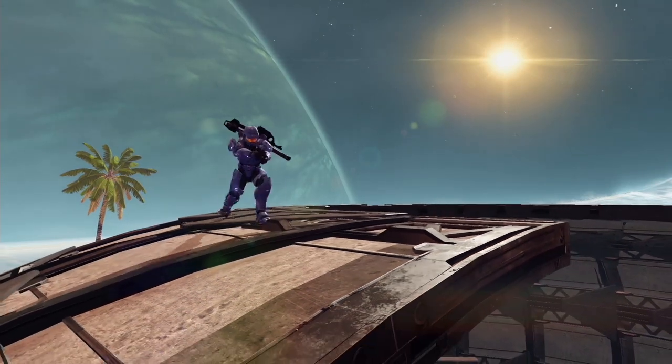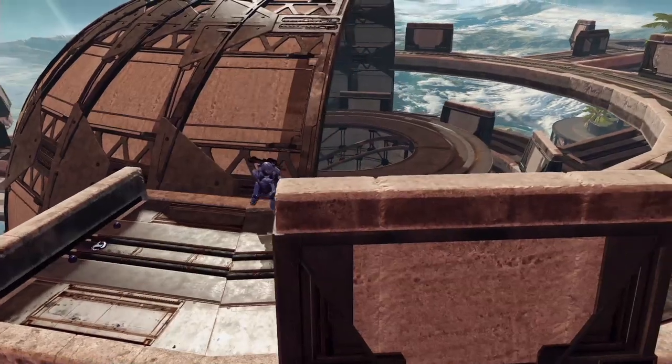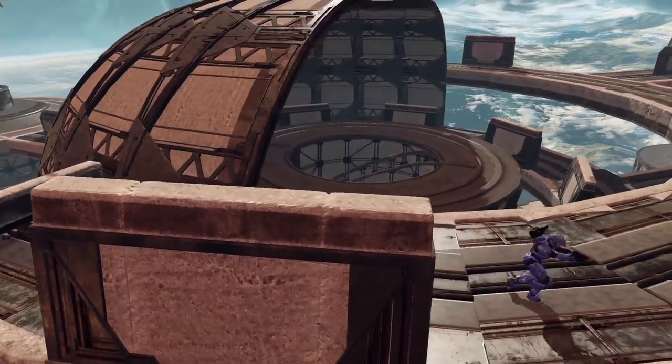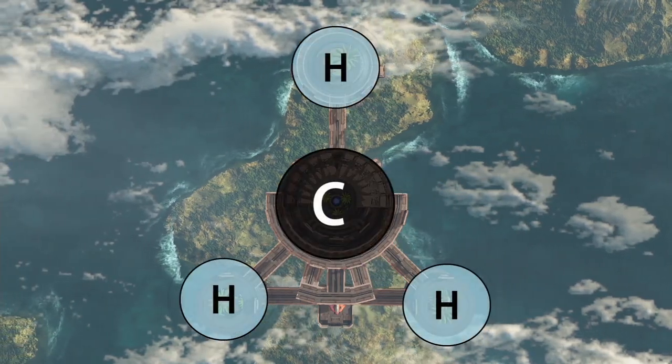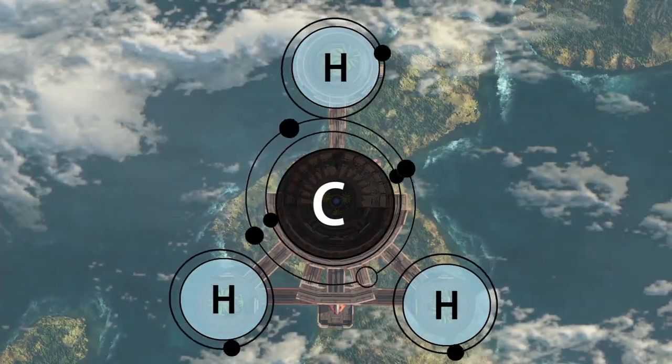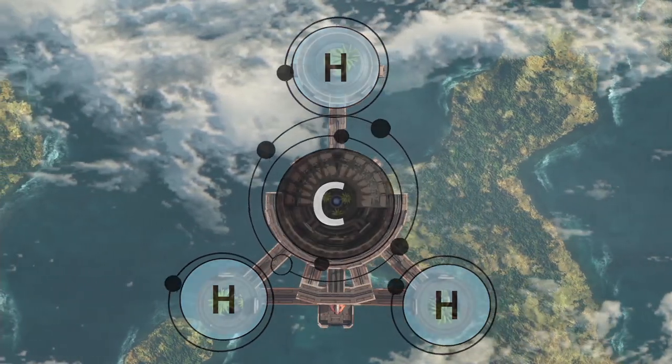The reasoning behind the name 'Methylium' is that from an aerial view looking down on the map, it does look like a methylium cation molecule, with carbon in the center and hydrogen atoms on each of the branches. Without getting into too many details, it's just what it looked like to me looking down on it, so that's what I decided to call it.